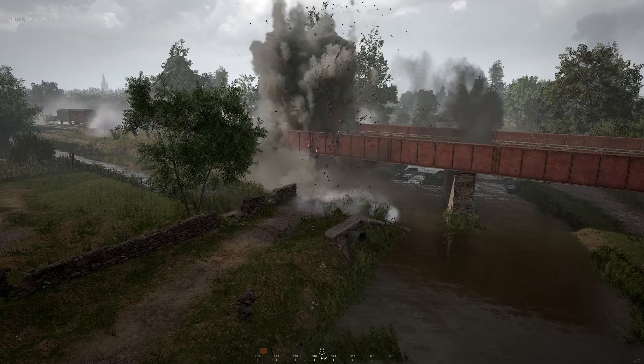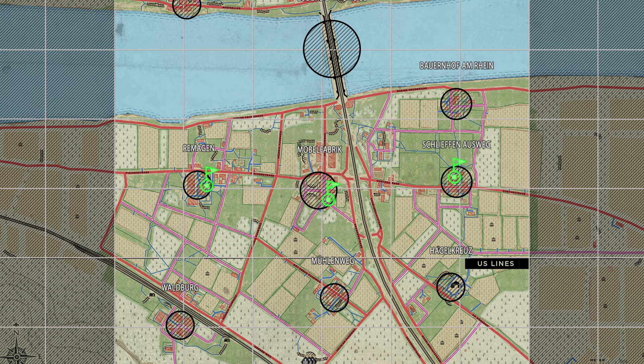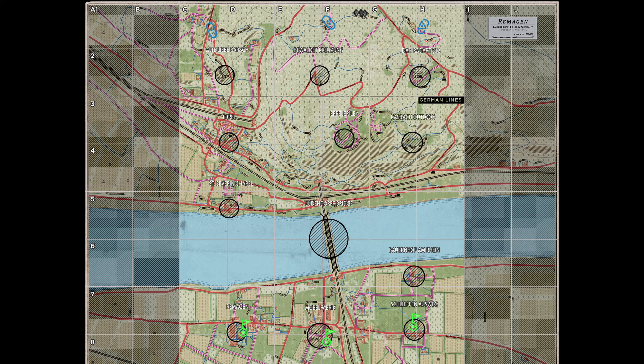Unlike player-built garrisons, the default garrisons do not affect the placement of other garrisons, meaning you don't have to be 200 meters from a default garrison in order to build another garrison. And these three default garrisons don't count towards your team limit of eight garrisons, which means the defending team can actually have up to 11 garrisons on the map at a time.